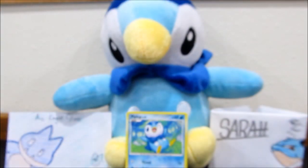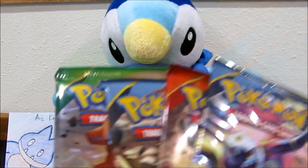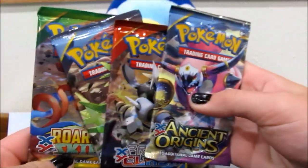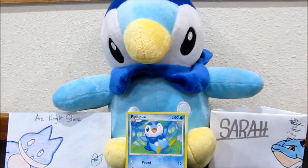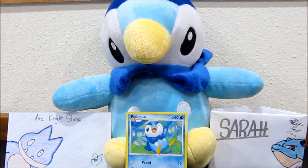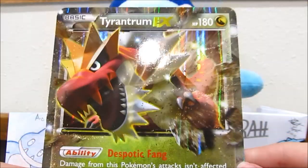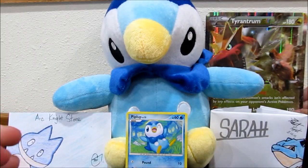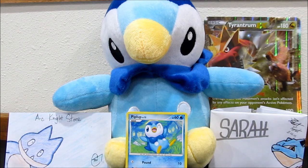We'll set that off to the side. Here are our four packs — two Ancient Origins, one Primal Clash, and Roaring Skies. We have a code card, which I'm going to keep and maybe we can build a deck with it on PTCGO. And of course, Sarah's one of her favorite parts about these boxes — the Jumbo card. We'll set that up in the background so you guys can see it. We have some artwork from Robert Rupert and from Arknight. Let's get into these packs.